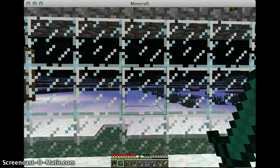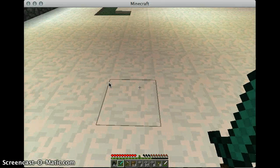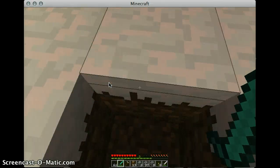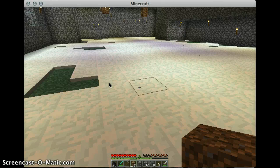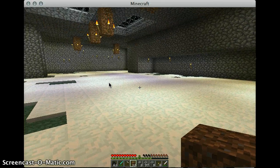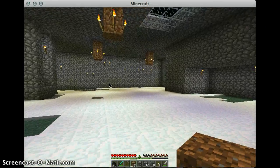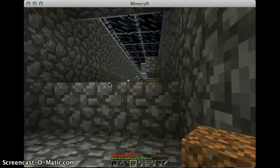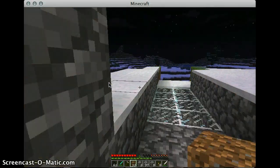In creative mode you can also maneuver a lot more quickly and destroy blocks a lot faster. I'm in survival mode right now and it takes me a while to break a block, but in creative mode it'll go away in about two whacks. Survival mode is actually the most common mode.